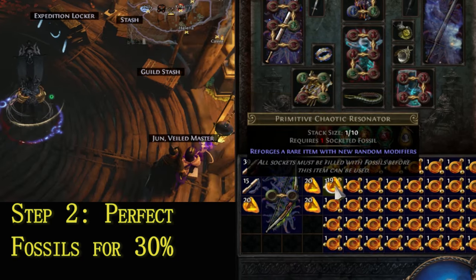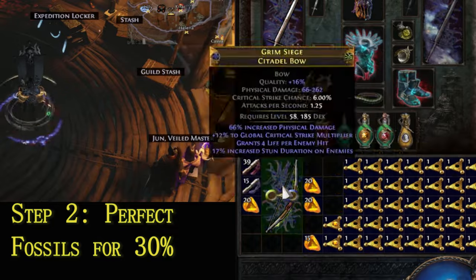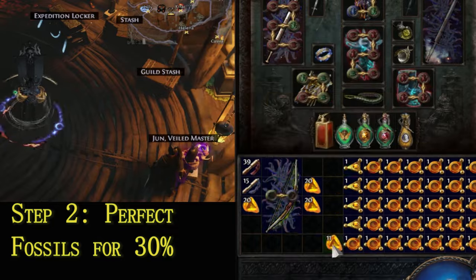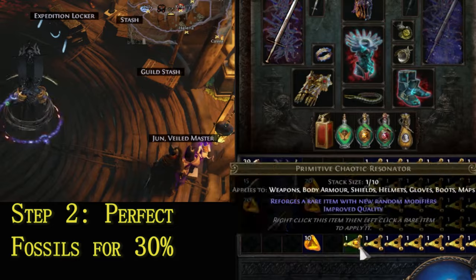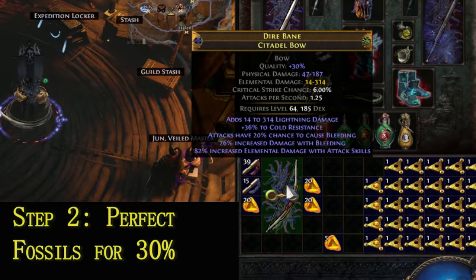Step 2. Place Perfect Fossils inside Primitive Chaotic Resonators and use them on your weapon until you reach 30% quality. Depending on your luck, this may take several tries.